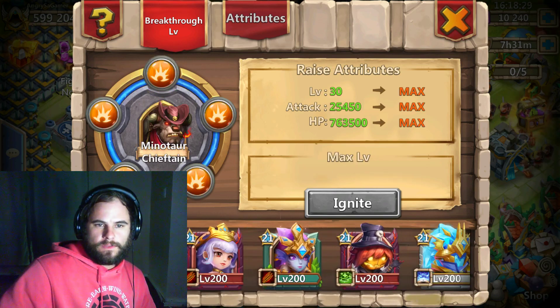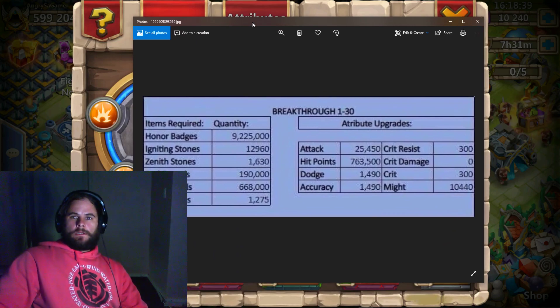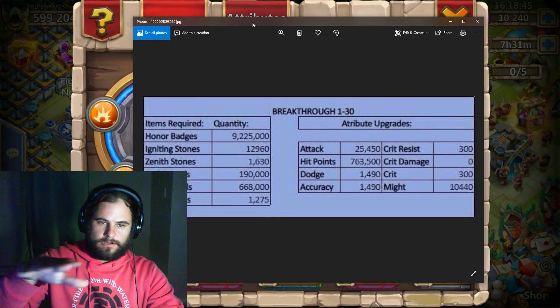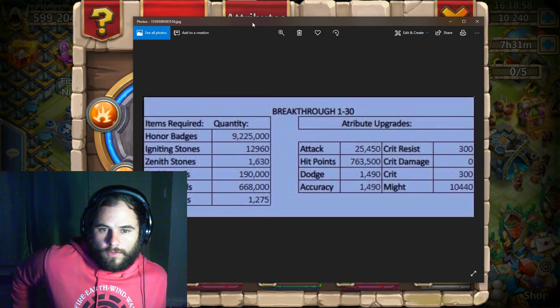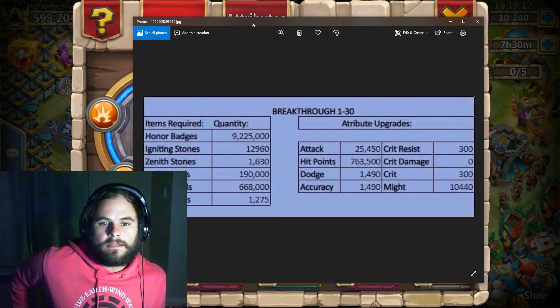For breakthrough 30, maxed out - let's pull up the information. If you go from breakthrough 1 to 30, you will spend 9 million 225,000 honor badges, 12,960 igniting stones, 1,630 zenith, 190,000 red crystals, and 68,000 blue crystals.